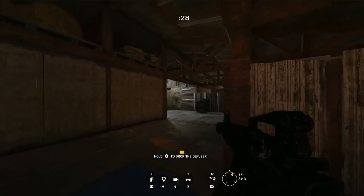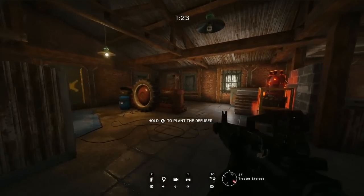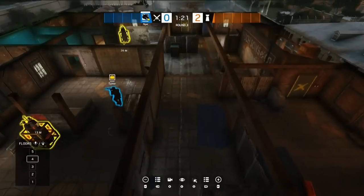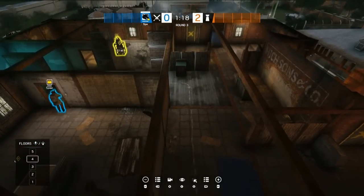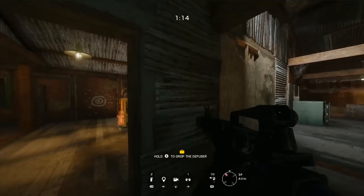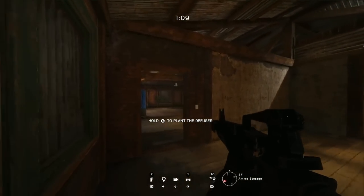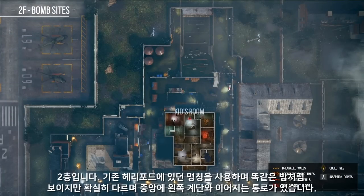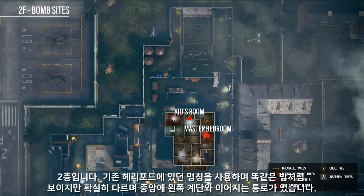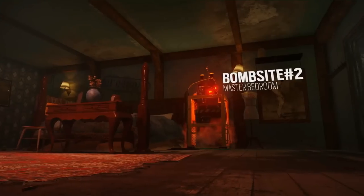That balcony is really important. The balcony is there to allow another option for the attackers to come in, but also another avenue for defense. Because if you've only got two sets of stairs and a couple of windows, it's not really enough for fun gameplay — but you throw that balcony into the mix. Kids Room/Master Bedroom is a really good area to play. It's a very viable bomb site and it's an awful lot of fun.